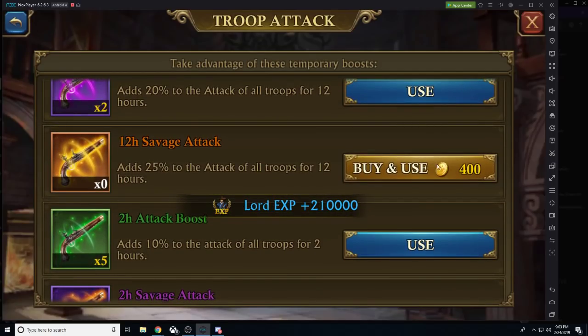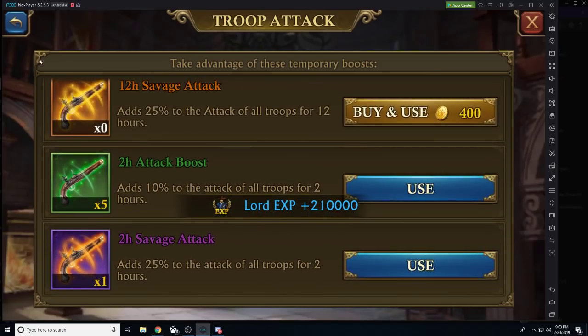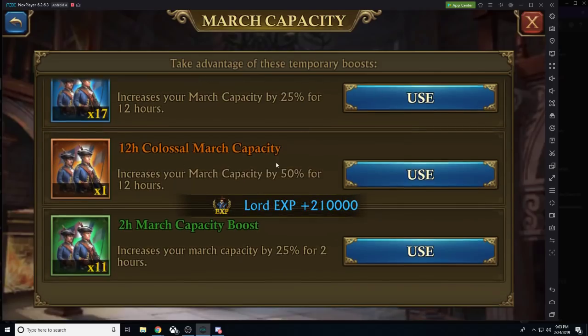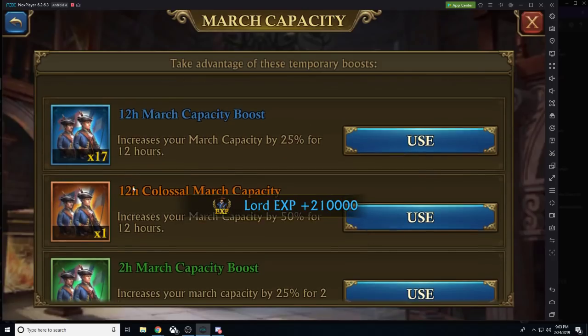Always utilize your strongest ability for attack, defense, and march capacity. If you don't have a lot of gold, that's one thing, but always go as high as possible. A 25% buff is worth it — don't sell yourself short. For march capacity, 25% will do.